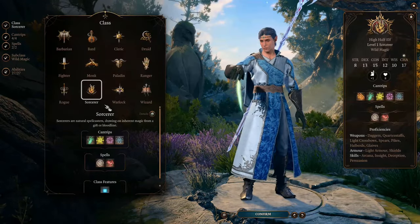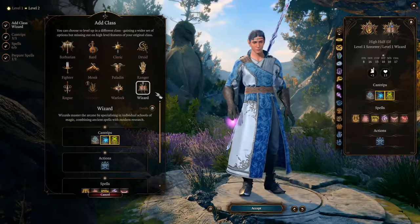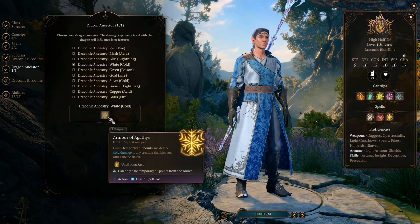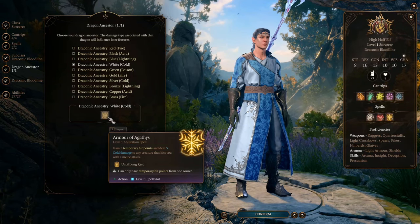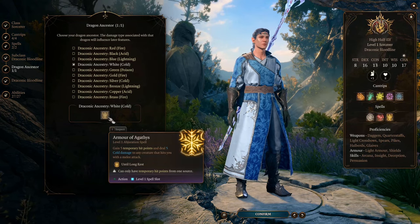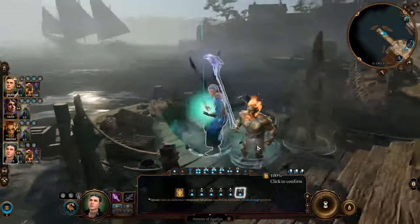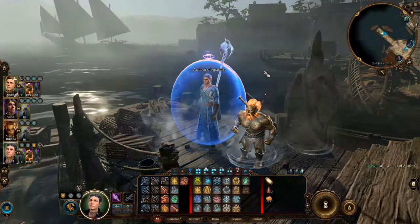This build has 1 level of White Draconic Sorcerer and 11 levels of Abjuration Wizard. The core spell it relies on is the level 1 Abjuration spell, Armor of Agathys. When cast at level 1, it gives you 5 temporary hit points, and anytime an enemy hits you with a melee attack, it deals 5 cold damage to the enemy. You can upcast it — for every level increased, they both increase by 5.